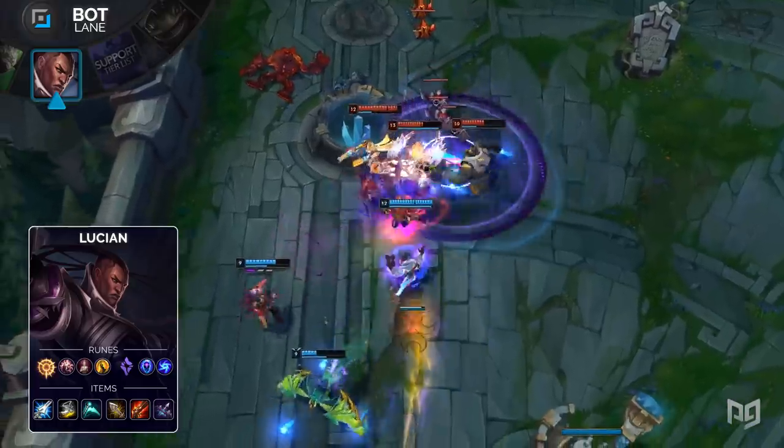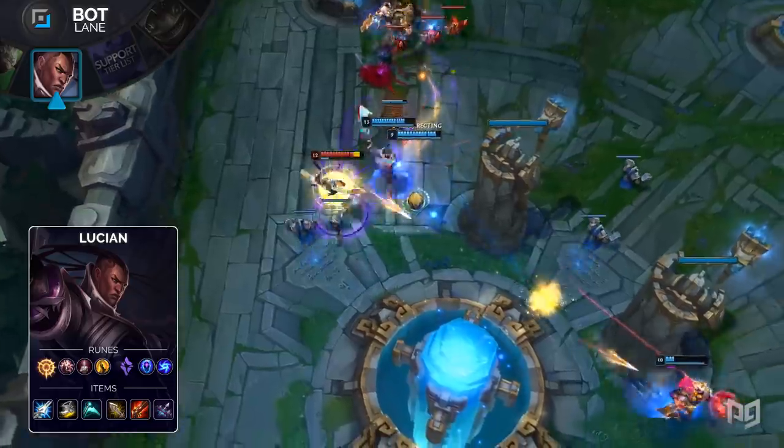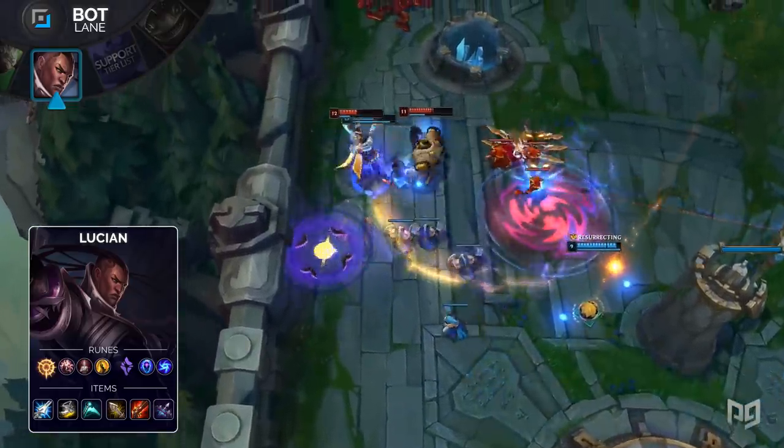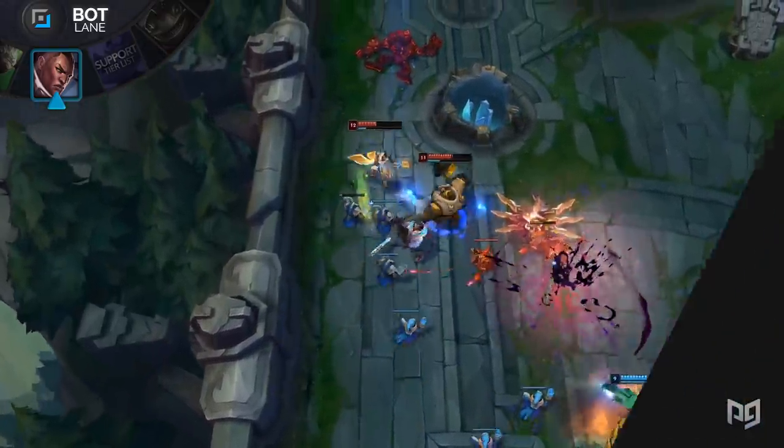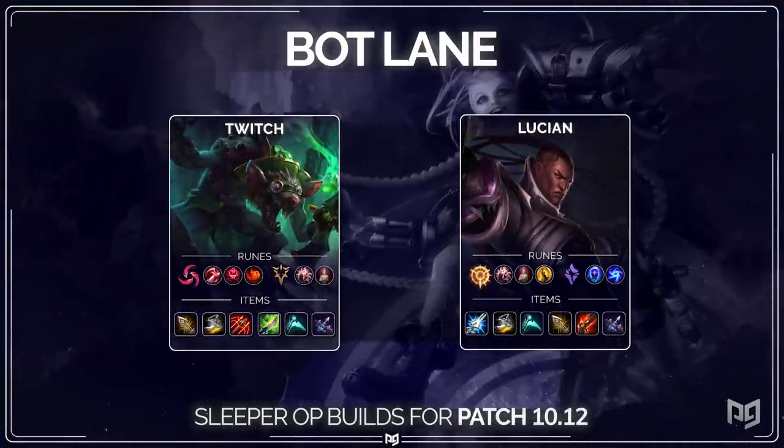Lucian's passive was buffed on patch 10.11, making crit builds much more effective on him than before. He deals a stupid amount of damage, especially if he's able to RNG the double crit when diving a carry. That concludes the bot lane builds, so take one last look at the screen, because we're going to wrap it up with the supports next.